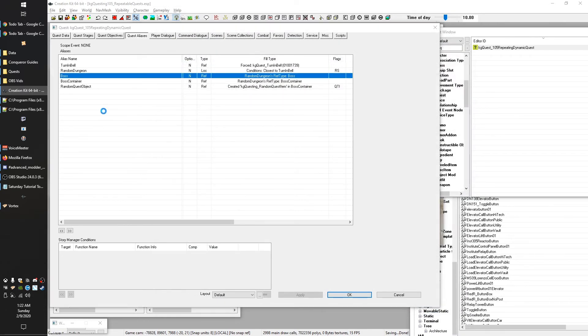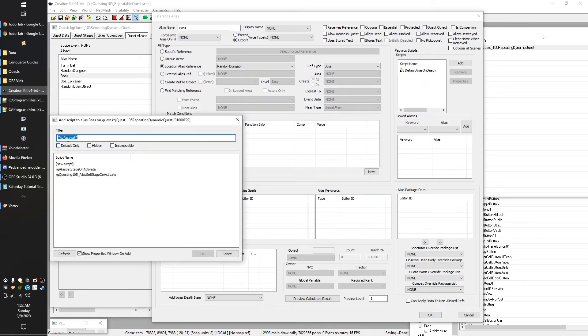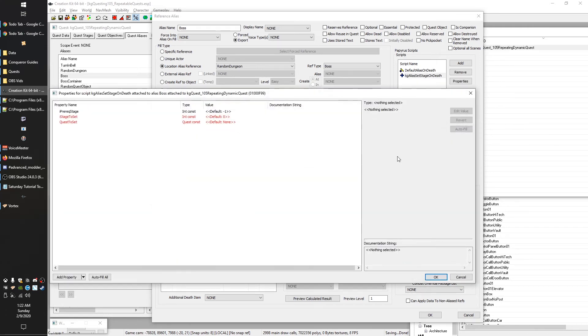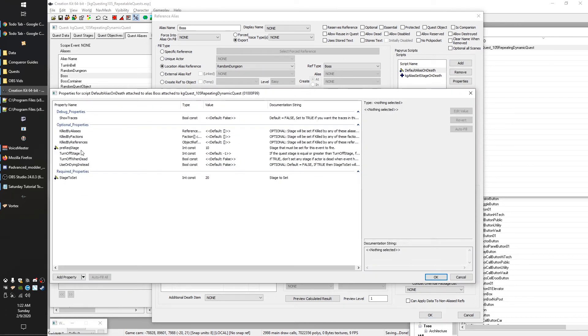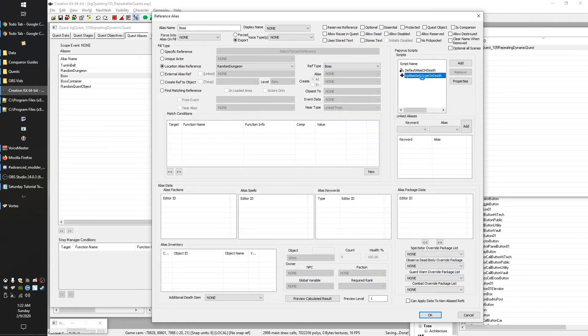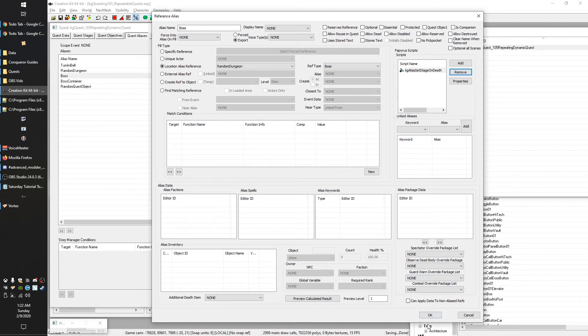We'll do the same for our boss alias — swapping out each of the different scripts. This time we search for 'death' and find our set stage on death script. Double-checking: prereq is 10, we're setting stage 20. We go back in: stage to set is 20, prereq stage is 10, we select our quest (105), and once that's set up we can remove the old alias on death script.